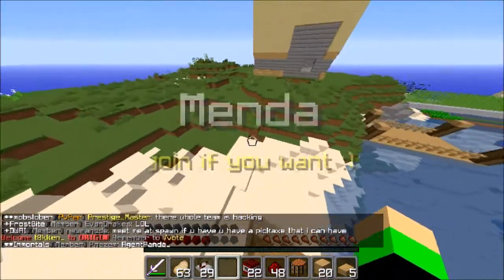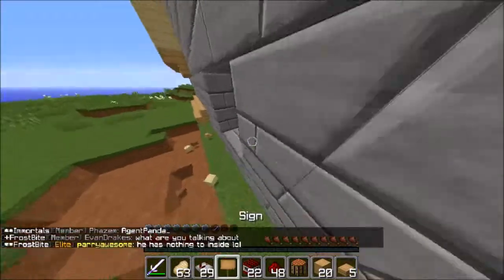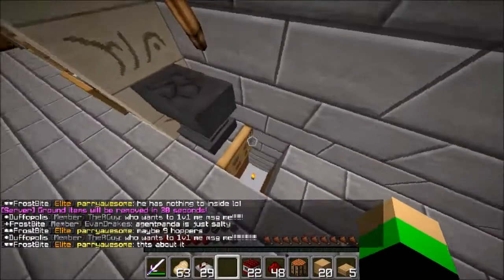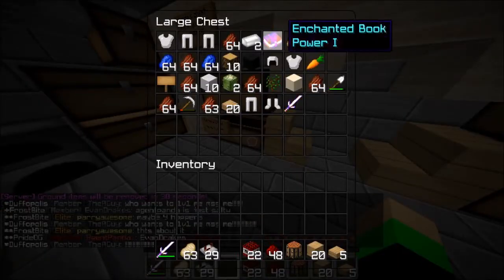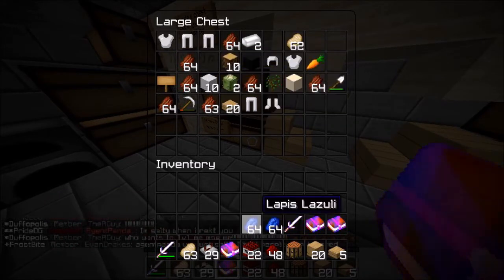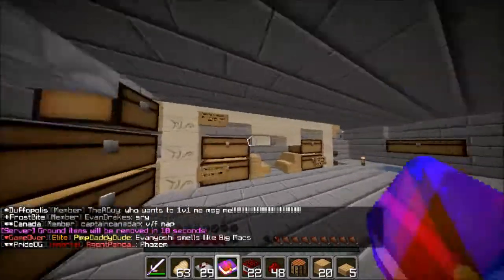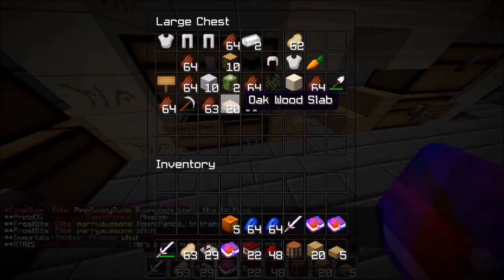Are we in? Let me go check. Yeah, we're in! I'm hoping this has some good stuff in it. There's an anvil... we got some enchanted books, and lapis lazuli. I forgot if lapis lazuli is expensive — I think it's like 3k a stack, so that's pretty pricey.